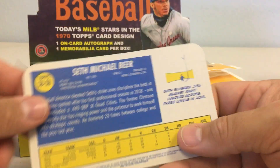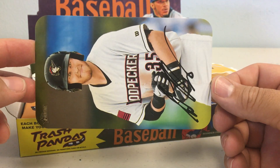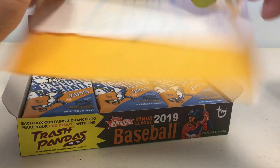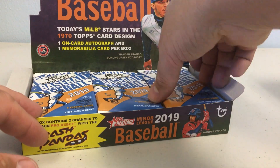We got Seth Beer — pretty cool — for the Woodpeckers, and he's a decent prospect too. So let's go ahead and open these.